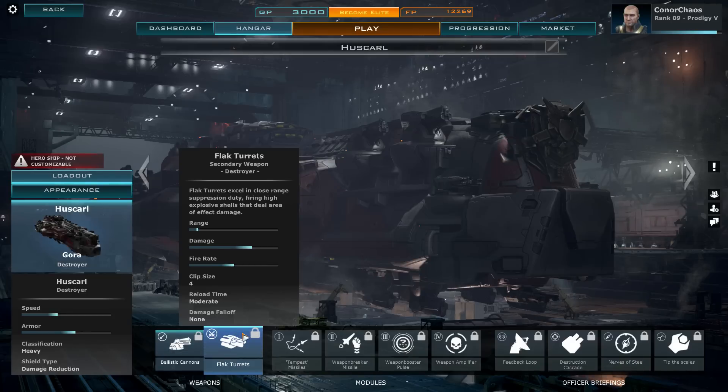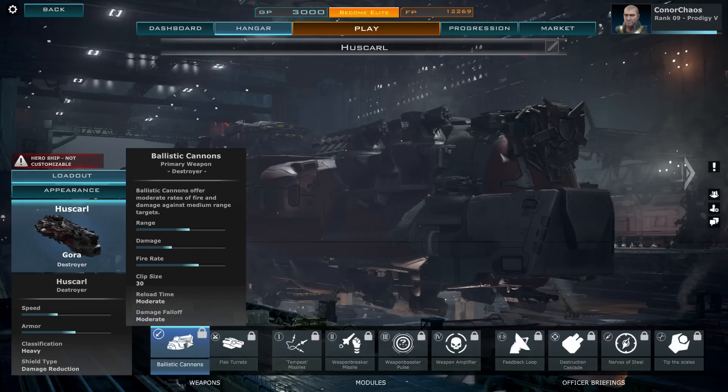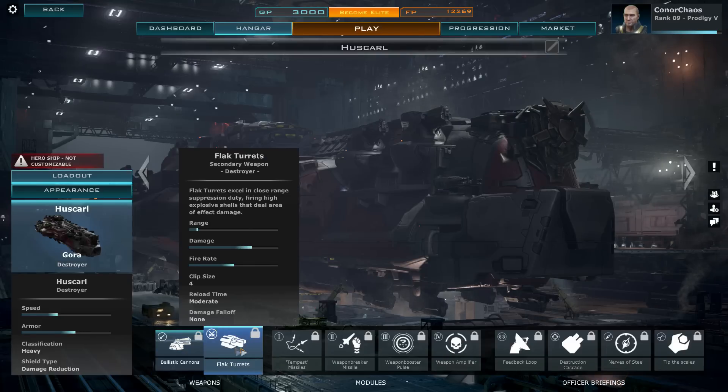And that's pretty much how this thing works — doom, doom, doom, doom, reload, repeat. There are other flak guns in the game with clip sizes of 30, but these are quite powerful, which is why the clip size is so small. Say a little corvette decides to sneak up behind you and fire missiles into you — not going to happen. With the flak turrets, it happens even faster. It's so glorious.